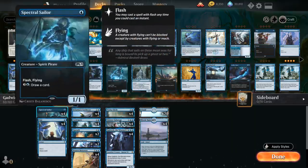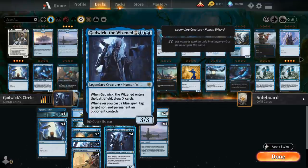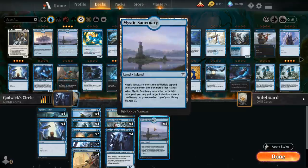Between Spectral Sailor drawing cards with its ability, Verity Circle, and Gadwick, we've got a lot of great mana sinks for the late game so we never run out of cards. The mana base is very simple: 20 basic islands and four copies of Mystic Sanctuary, which enters the battlefield tapped unless we control three or more other islands. When Sanctuary enters untapped, we can put a target instant or sorcery card from our graveyard on top of our library, helping us recycle a key counter spell or cantrip to trigger Gadwick in the opponent's turn, giving us a bit of additional redundancy.